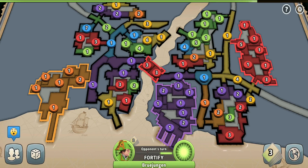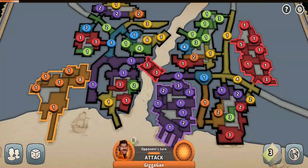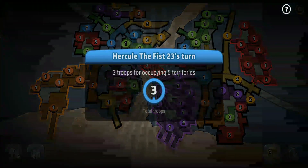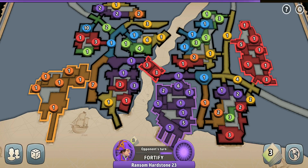I'm the first player to get two regions and I'm planning to expand even more. I specifically plan to get this region over here as nobody seems to be going for it, and my overall goal is to eventually capture all of the regions on the right side of the map. I really hope the purple player won't go for it, because if he does I can basically give up on my goal of capturing all the right-side regions anytime soon.